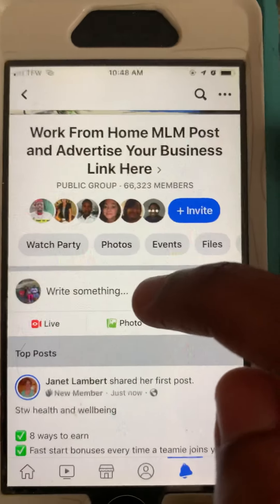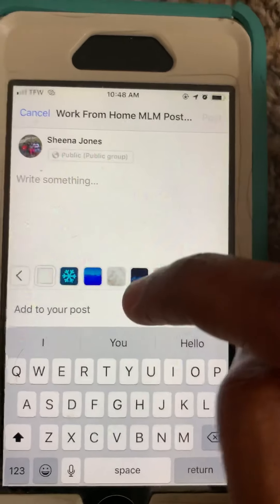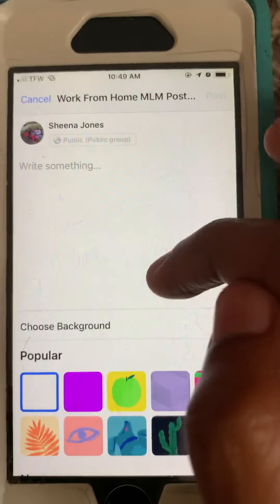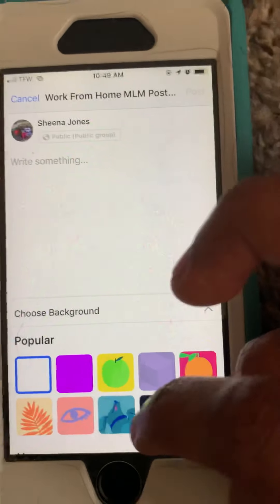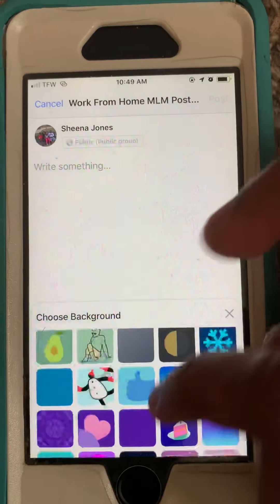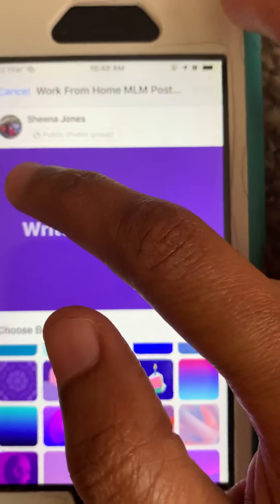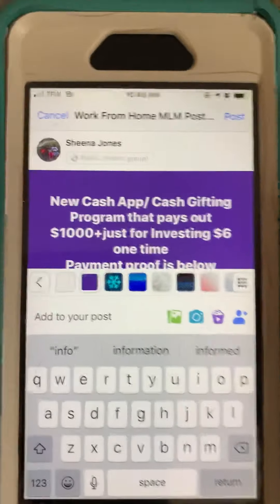Now we're going to post in this group. Scroll down to where it says 'write something' and click on it. Now we're going to pick a color — you see the colors at the bottom. Click on the little grid and pick one. I'm going to use this purple here. We pick the color, then click where it says 'paste.' See how easy that was!